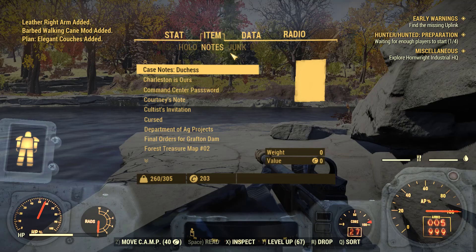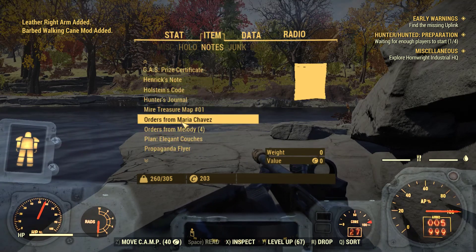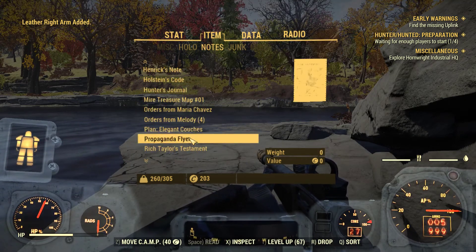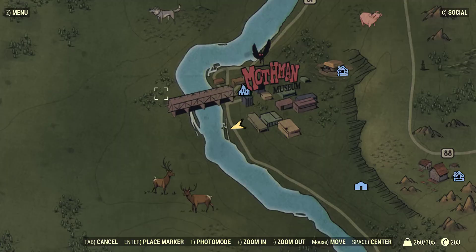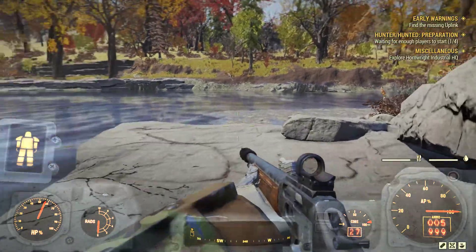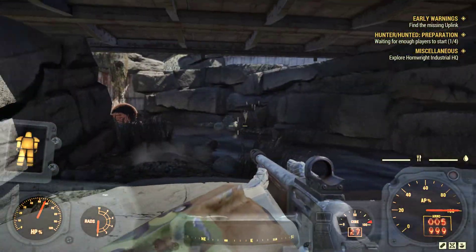I have noticed lately the plans are getting a little bit better. Do we need to learn that? No, we learned that the other day. But anyways guys, that was forest treasure map number one. Just travel to Point Pleasant and you'll be right on top of it. Thanks guys, y'all take care, have a good afternoon.